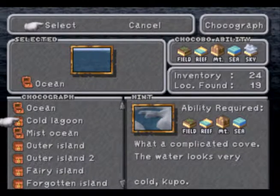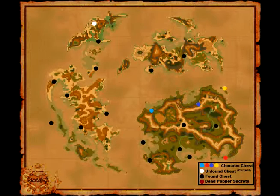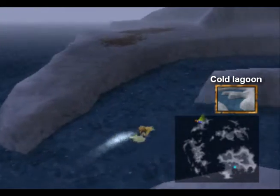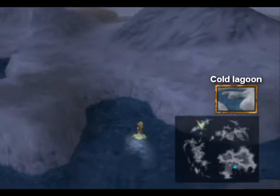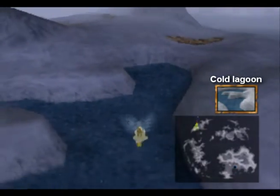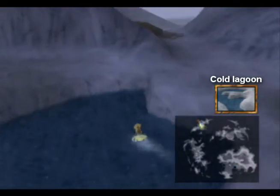Next is the Cold Lagoon — what a complicated cove, the water looks very cold. Obviously the Cold Lagoon has got snow, so we're once again returning to the Lost Continent. Here we go.